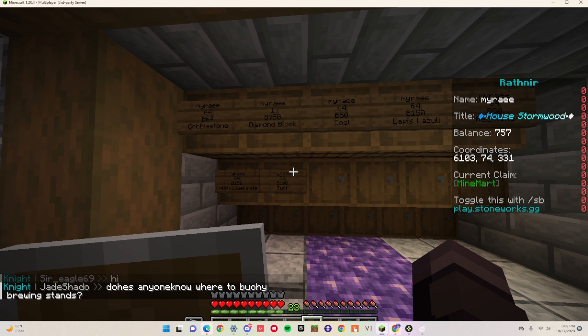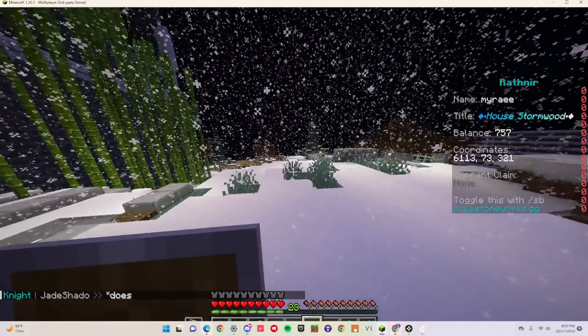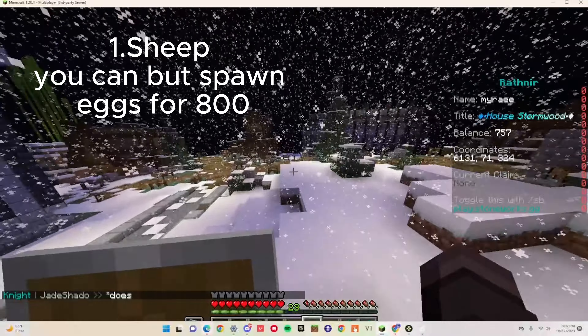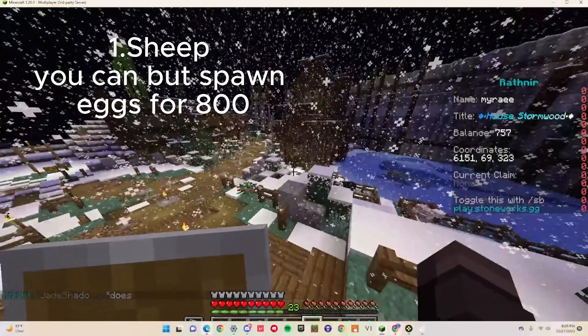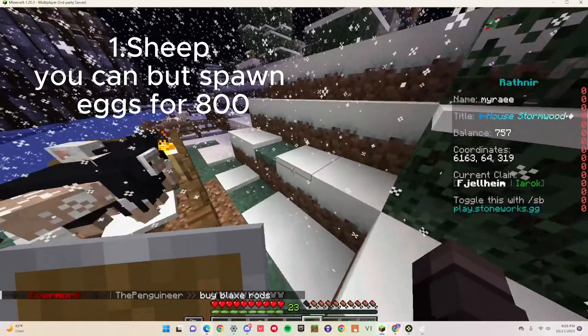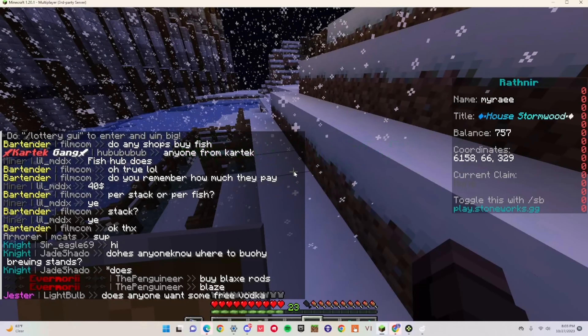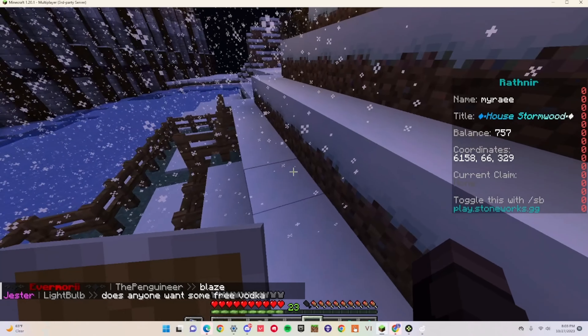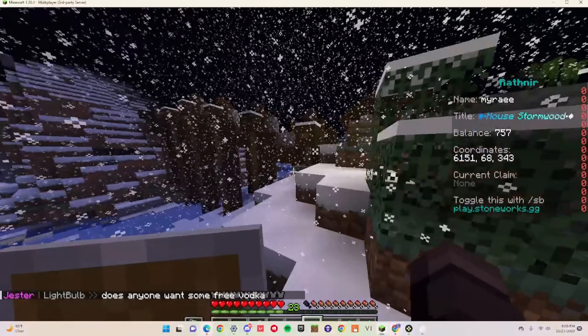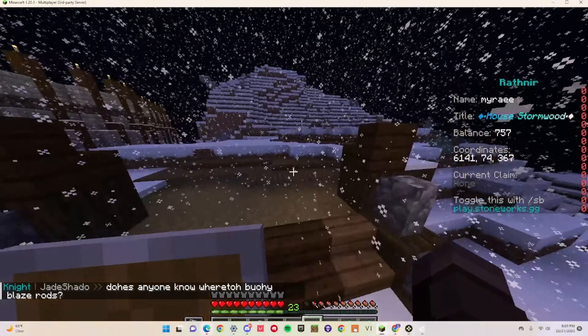Some of the fastest ways to make money on Stoneworks is by getting sheep and selling them. Selling sheep can make you 1,500 — not 15k. Once you get enough sheep, you can sell at Market 55. You just do /la spawn, Market 55, go up to the sheep which are under the thing, and sell a stack of white wool for 1,500.